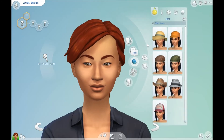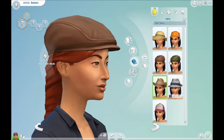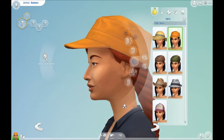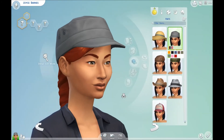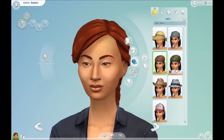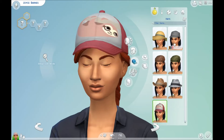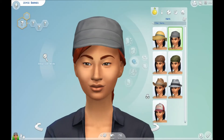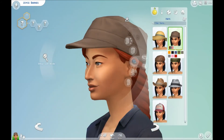Hats go on any type of hair — look how cute! She looks like she's about ready to go to camp. I really like these hats; they're super adorable. There are great color options — a lot of color options — and I really really like that. You can also separate them into brimmed or baseball caps, which is a nice touch.